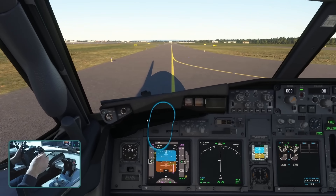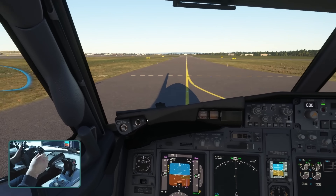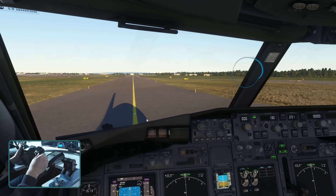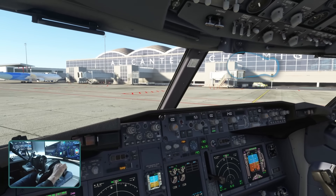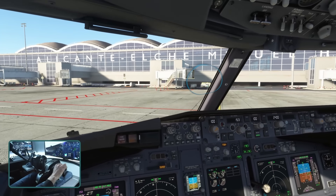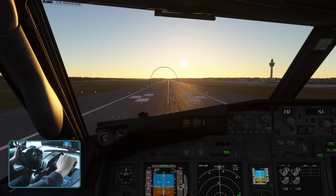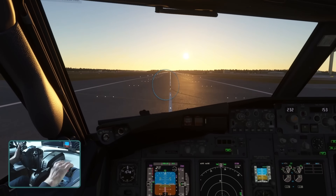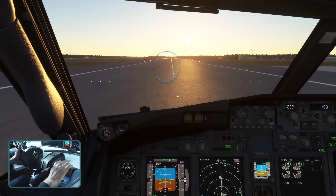The Tobii iTracker 5 tracks your head and your eye movements, which us simmers can use for looking around the cockpits of our aircraft, and it's become a core part of my simming setup. Over the last year or so, I've found it particularly useful when taxiing around airports, especially when connected to the VATSIM network where you have to be on the top of your game. If you're a glasses wearer, fear not — so am I. The Tobii iTracker 5 works just fine with or without glasses. It also works in a dimly lit room — I can vouch for that as I do a lot of my simming in a very dim, windowless garden shed. It also comes with mounting options for both curved and flat screens.